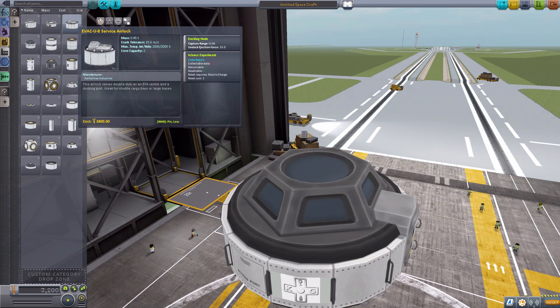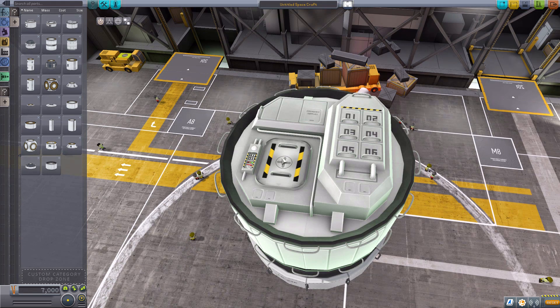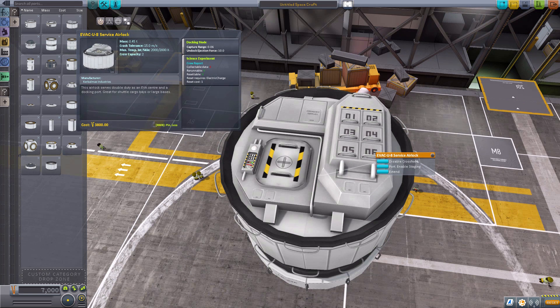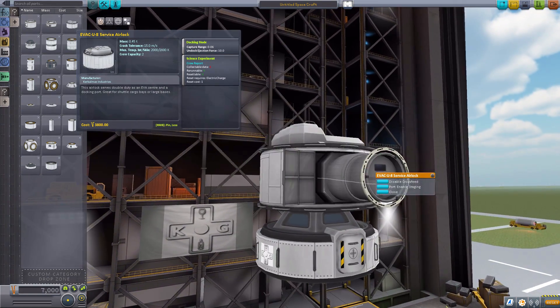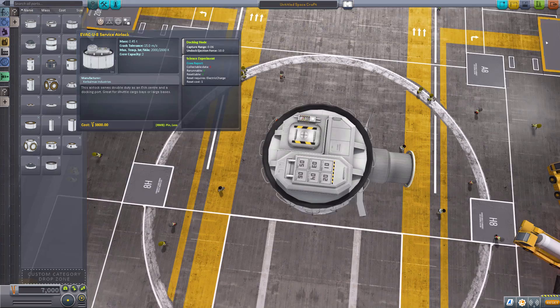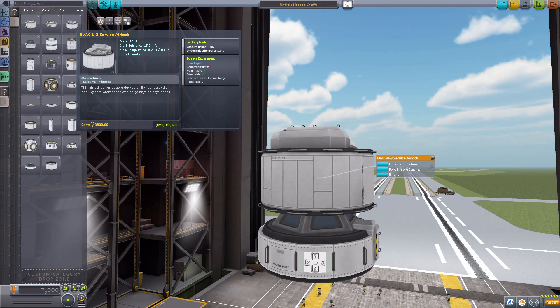Now my favorite of the docking nodes is the Evac U-8 Service Airlock. This thing is gloriously beautiful. Look at all the detailing on this, and of course a usable hatch here so you can get Kerbals out. It has a crew capacity of 2, so you can have crew in there doing crew reports. It does have a docking port - it's right in here. If we right-click and extend, that thing pops out, and we have a lovely docking port that extends from the side of the station. And whenever you don't need any docking done, you just close it up and you're good to go.